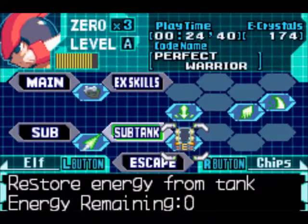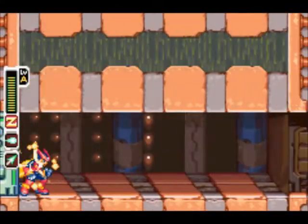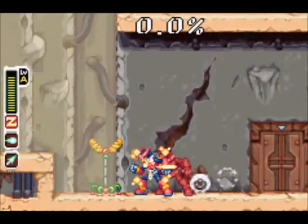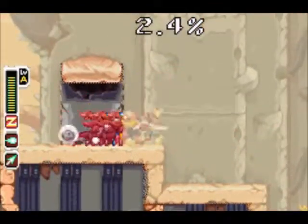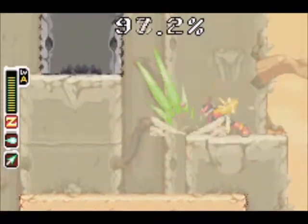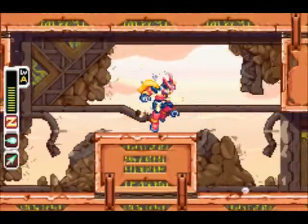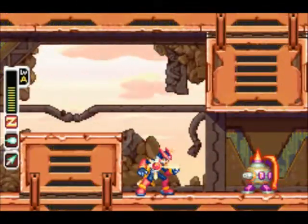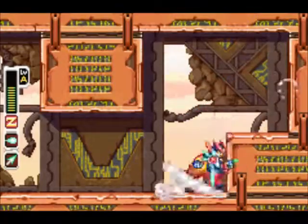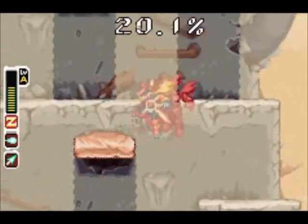The next part of the level is pretty much the same — more heat outside and more generators. There's at least one generator I always miss, and then I always go straight to the boss and get like an 80% on the mission total, because the mission is to destroy these generators and if you skip that, you lose points.